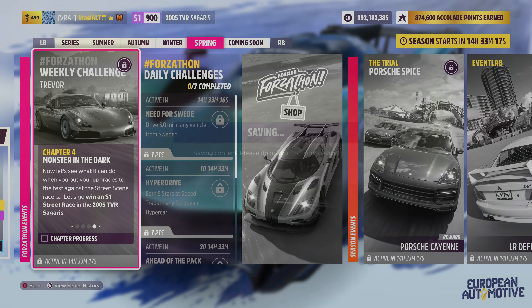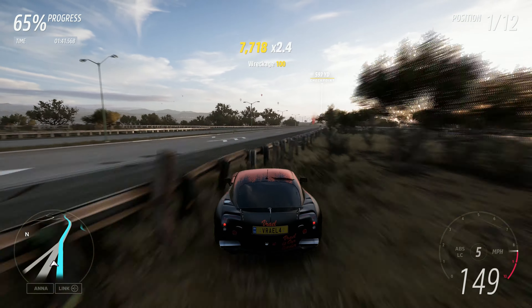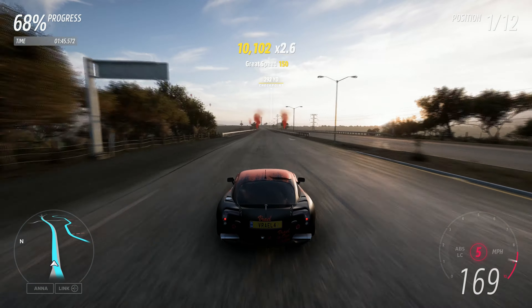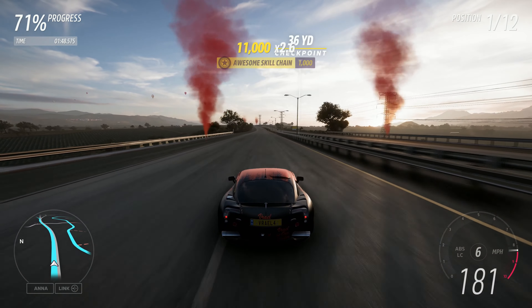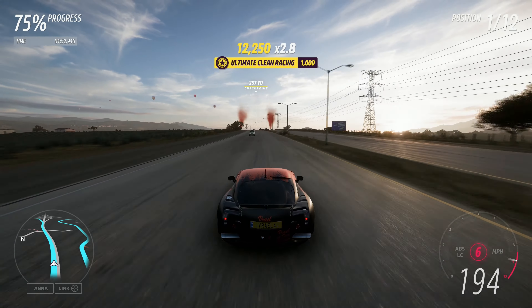Now we move to chapter four: 'Monster in the Dark.' Put your upgrades to the test against the street scene - win an S1 street race in the 2005 TVR Sagaris. You can do this with any street race in the game; I'm doing Parateta Chase. Make sure you start a regular event rather than a blueprint, as blueprinting can sometimes bug the event. If you're having difficulty winning, just lower the AI difficulty.